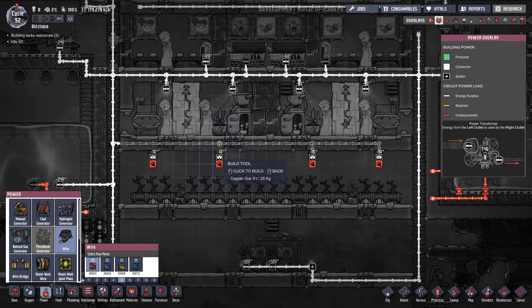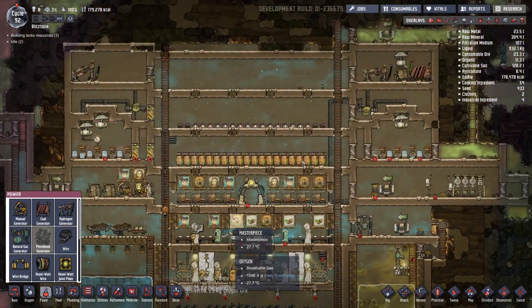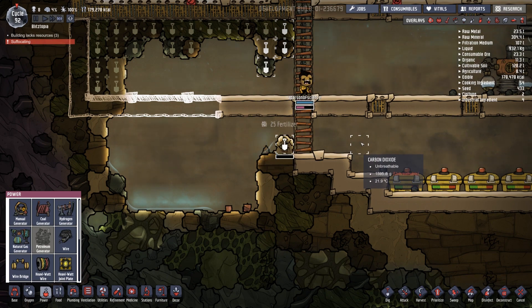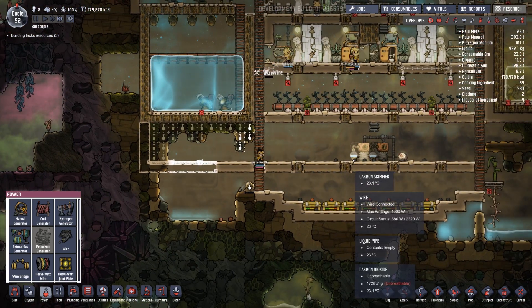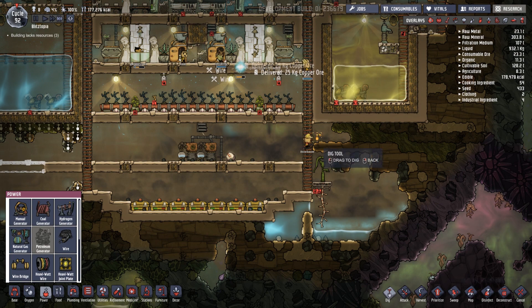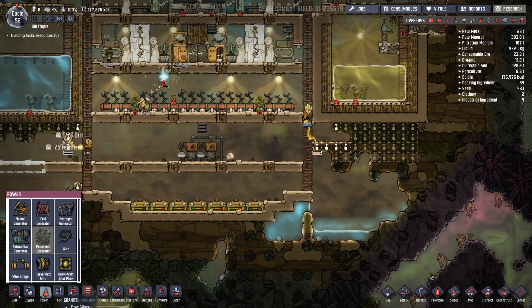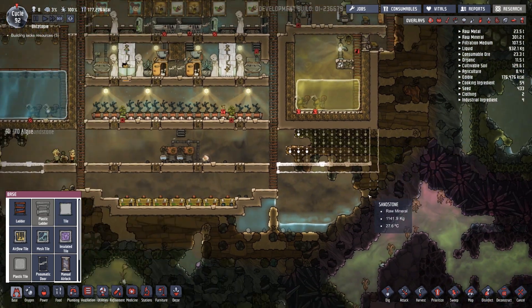Now we're gonna make the medical area up top here. Sorry Benny, they almost died. It's okay, I will save your bacon. We could come across this way, we'll have to deconstruct that, and I'm gonna dig this area out. We're gonna build in a tile across here too.